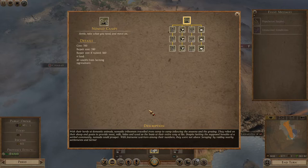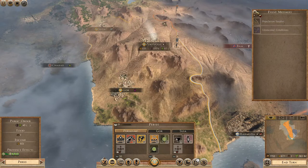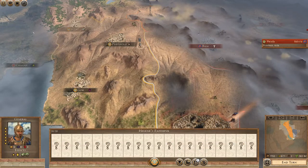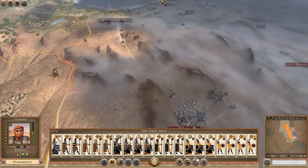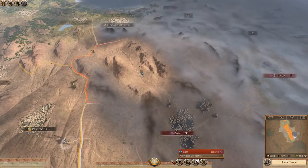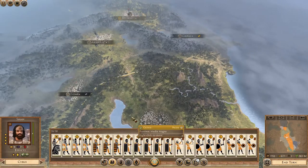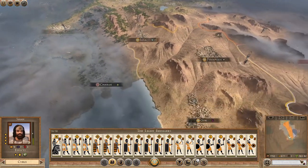Look at this — this is an insane army they're fielding here. They've got phalangites as well. They could hold this. I'm going kind of blind in here trying to see where the enemy army is, but I can't. Which is kind of concerning. I'm going to bring the other army down. Our war with Armenia is going to have to be held off for now. I'm going to need this army back to basically man the garrisons down here.